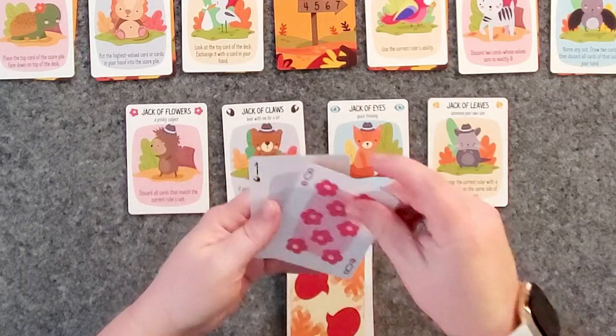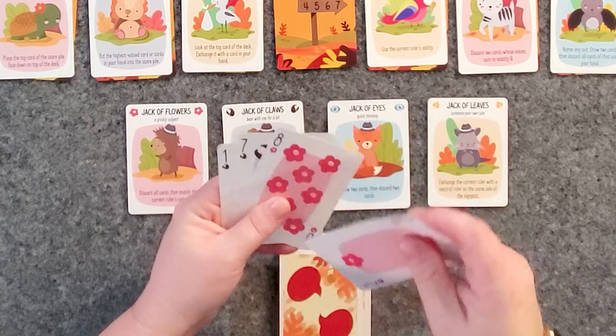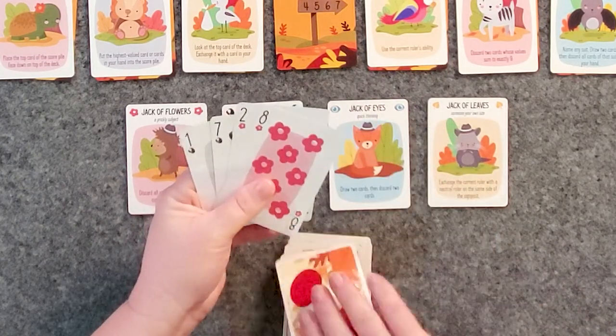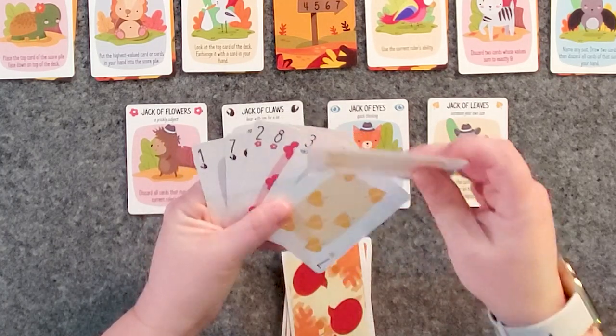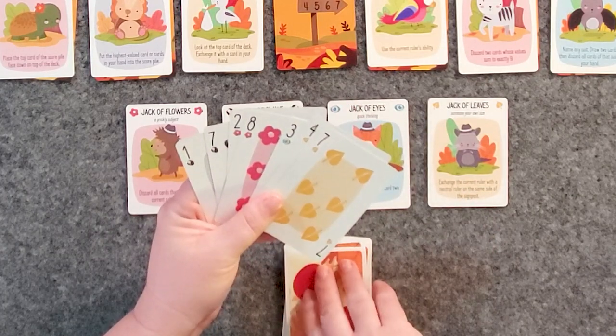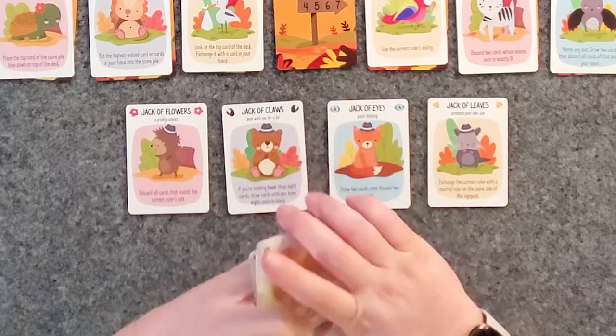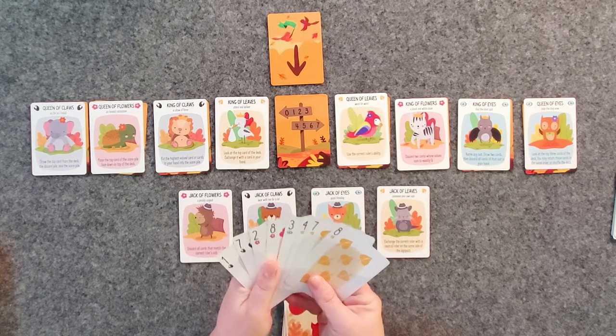We are trying to make friends with adorable woodland creatures. To start out, you're going to draw up a hand of eight cards. I order my cards the same way I would order a hand of cards — lowest to highest in each suit. You're going to look at your cards and decide just how many tricks you think you can win.